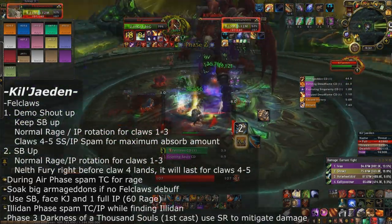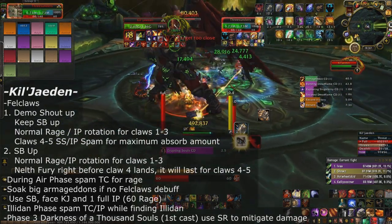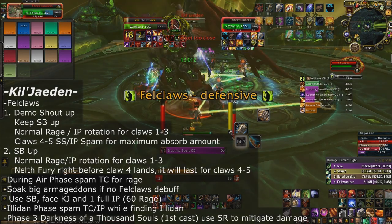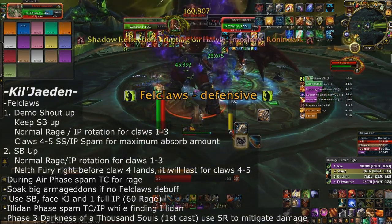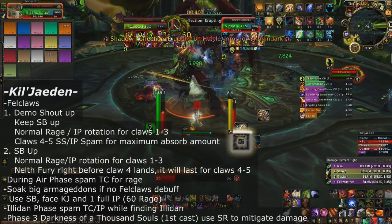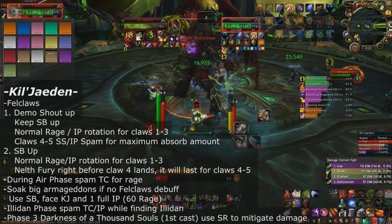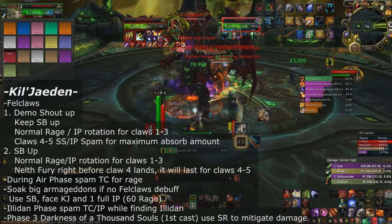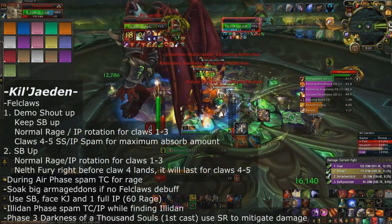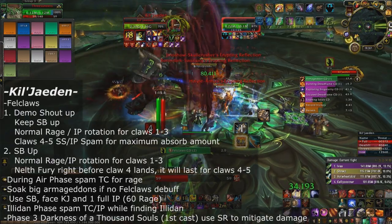While Fell Claws one through three are being dealt out, do your normal rotation — generate rage, vengeance weave, keep Shield Block up. But as soon as you get into Fell Claws four and five, spam Shield Slam and Ignore Pain so all your global cooldowns go toward survivability. There isn't enough time between those two claws to vengeance weave successfully, so funnel all rage into Shield Slam and Ignore Pain.